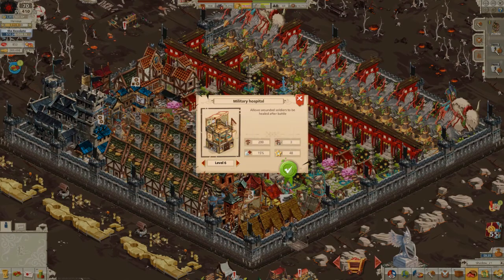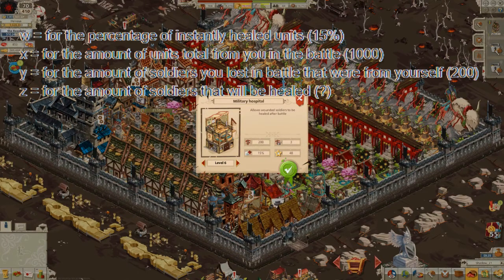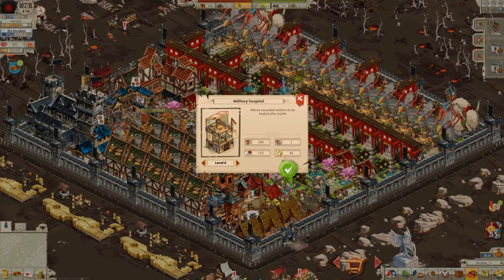And Z for the amount of troops that will be healed, which will basically be the result. Now, the way it used to be is that you would just take Y, multiply that with W, and you'd get Z. But sadly that's not correct anymore because it was changed — I don't know which update it was, I was not able to find it.